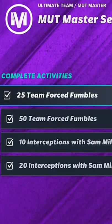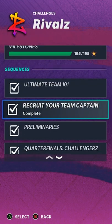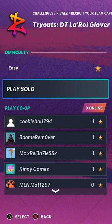Next up, you need 50 Team Force Fumbles, which is even easier. Go to the Rivals Challenges, select Recruit Your Team Captain, and click on Leroy Glover. Play it on easy.